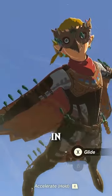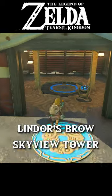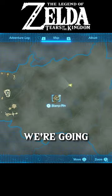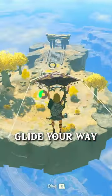I'm gonna show you real quick how to get the glide shirt in Tears of the Kingdom. First, we're heading over to Lindor's Brow Skyview Tower. Launch yourself to the sky and open up the map. We're going over to the top of this spiral-looking sky island, so dive and glide your way over there.